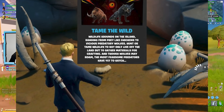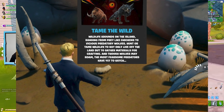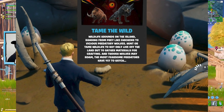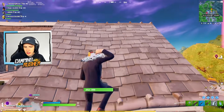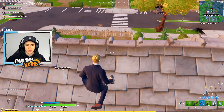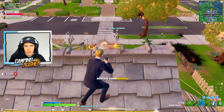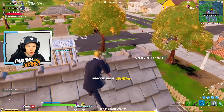You've probably seen these random eggs just sitting around the map, ready to hatch. You know something's coming when you see these. And it's been leaked now that raptors — dinosaurs — are going to be our next animal. They're going to be tameable and hostile on sight, just like the boars and the wolves.